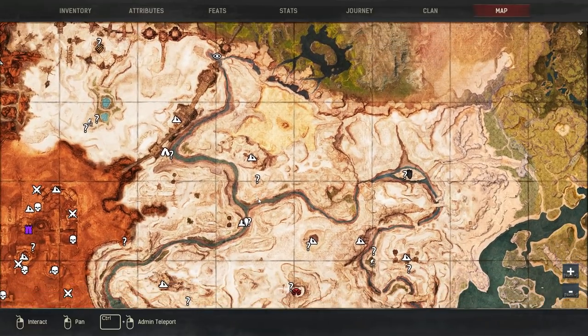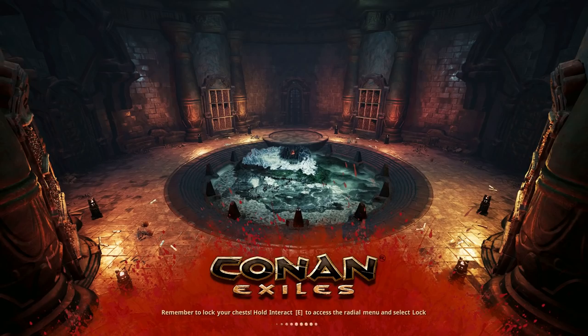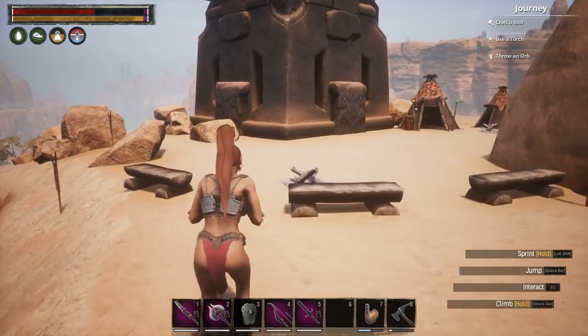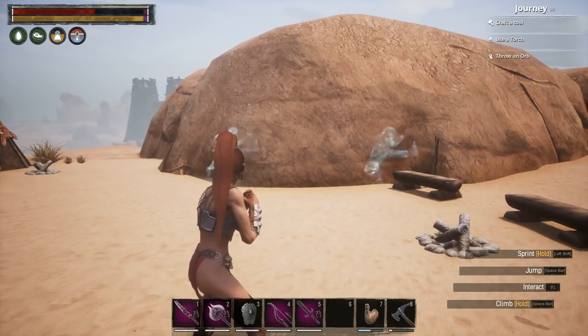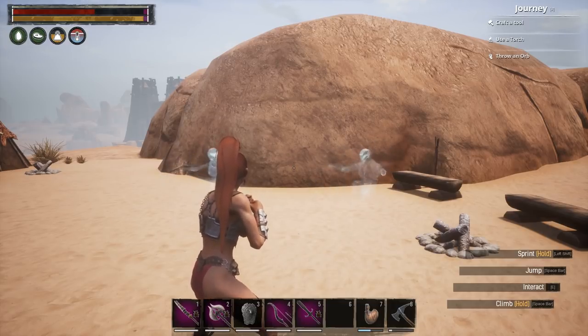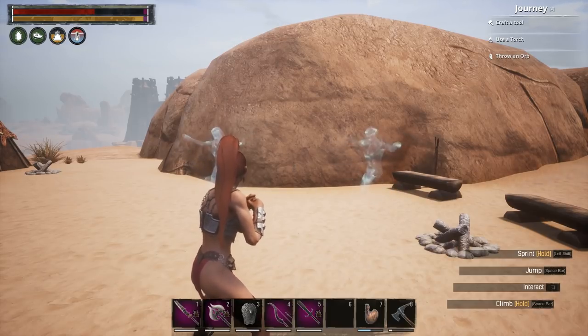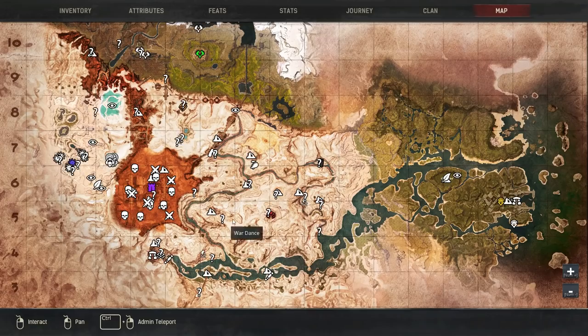Next up, we'll do the Cimmerian Dance, which is right here. We've got the three benches, we've got the campfire. Just sit and watch these guys do the thing, and that is how you learn it. If I wouldn't have had it already, I would have just learned it now.